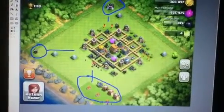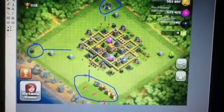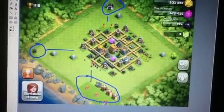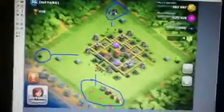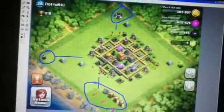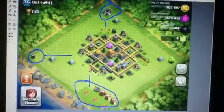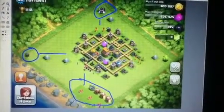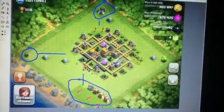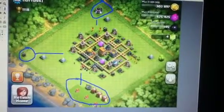I like that you have your resources on the inside along with your Town Hall and your mortars. I think you put your Wizard Towers in a good position where if any enemies were to get in close, they could take them out. I like how your Archer Towers are — there's like one in every section of the base, basically each one can cover almost every section of the base all together.